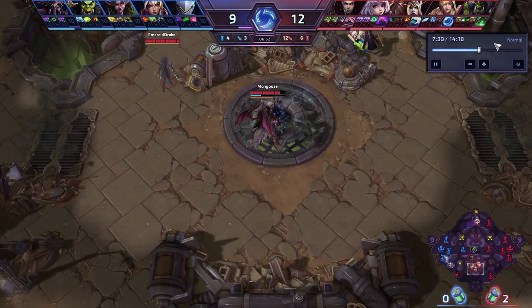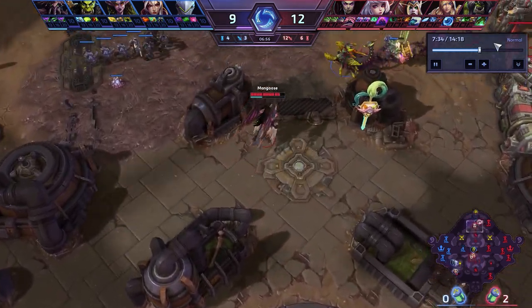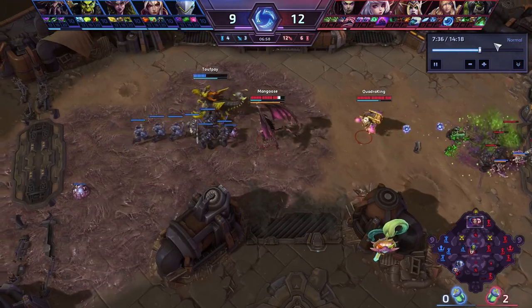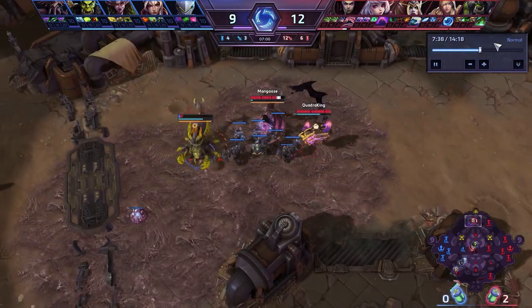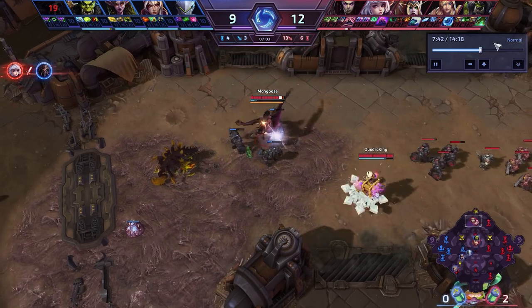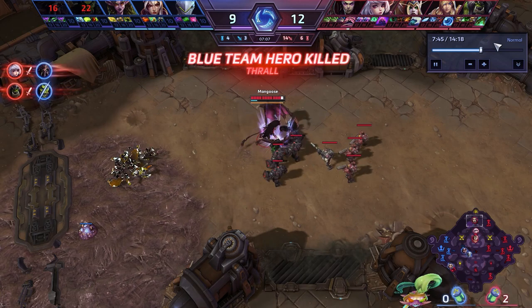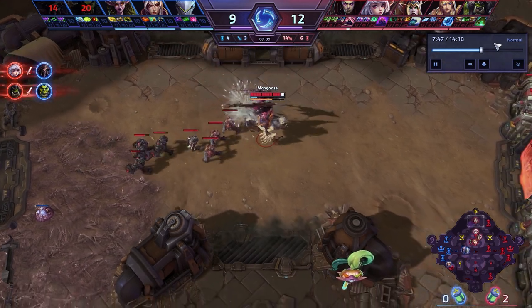Another interesting thing about this particular map: you've got a sewer system that lets you teleport from bot lane to the top lane real quick, and you can surprise people like this poor Zagara. It doesn't really matter that she definitely stole my kill there because again, it's shared XP. It would have been nice to get the stacks for my Ravage quest, but oh well.